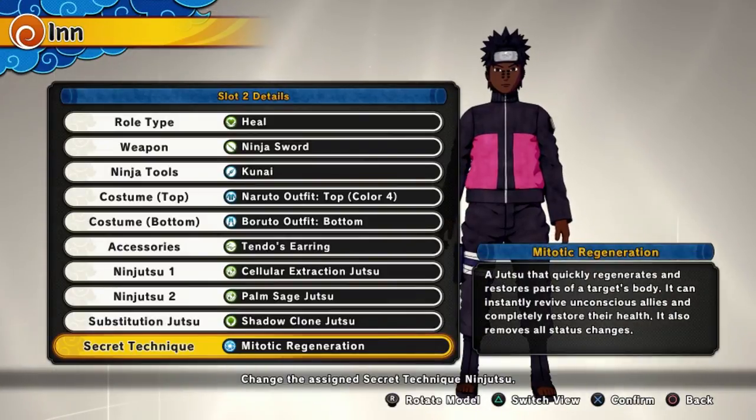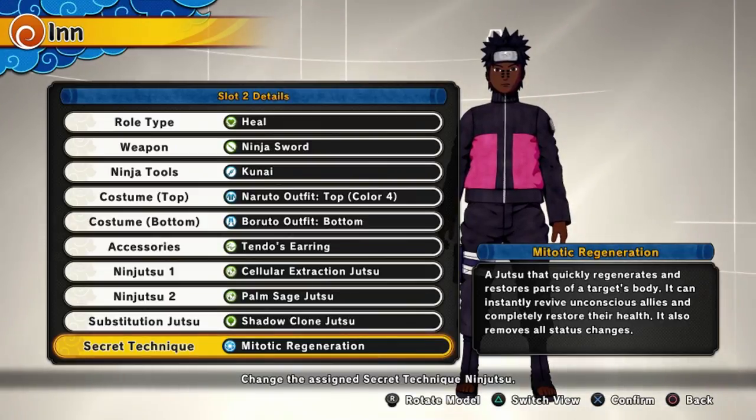The reason why I believe this is the third best is not so much that this one is bad, but the two in front of it are just better. This is third place simply because whenever you pop it really quickly, your team gets max HP — it doesn't heal any percentage, it heals 100% of their HP.